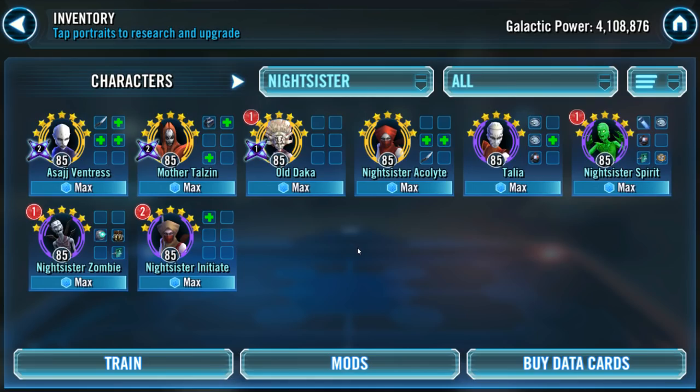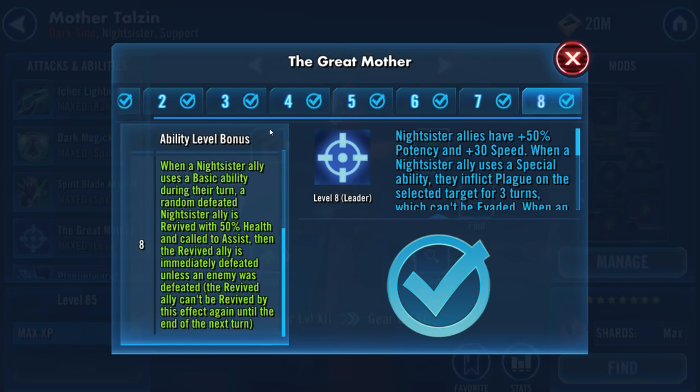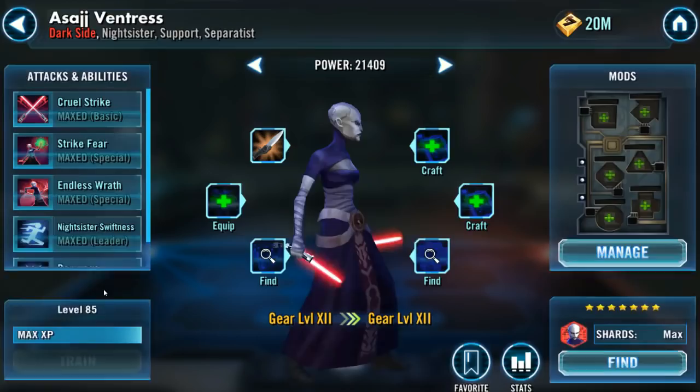The Mother Talzin Great Mother Zeta works like this: whenever a Nightsister ally uses a basic attack during their turn, a random defeated Nightsister ally is brought back to life, calls to assist, and is then defeated if the attack does not kill an enemy. So a Nightsister is revived, dies, and that fuels both the uniques with Daka and Asajj Ventress.